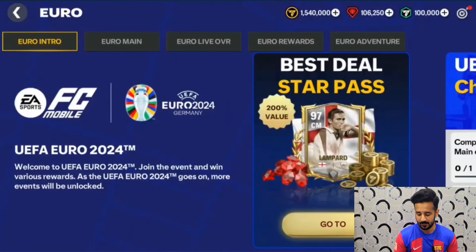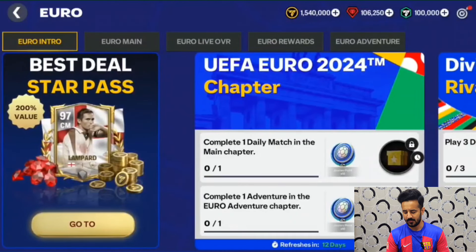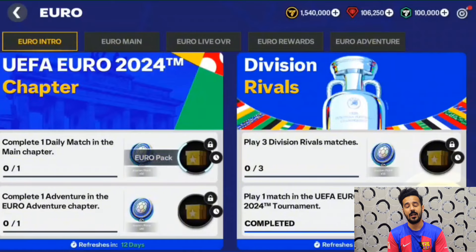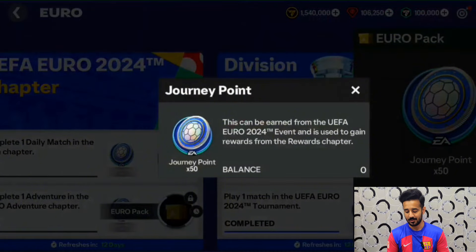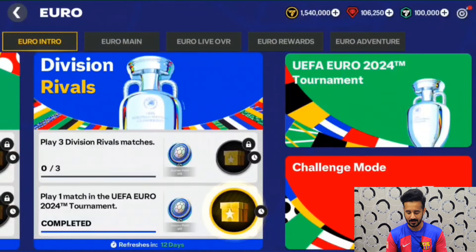Now let's move towards the event format. If you go into the Euro event, the first section is the Intro. Here you have to complete some quests and they will give you journey points. These journey points are really important in the Euro event — you have to do everything in order to get journey points. You can complete a tournament to get journey points, or complete Division Rivals for additional journey points. There is also a tournament challenge mode, store, exchanges, and quests available.